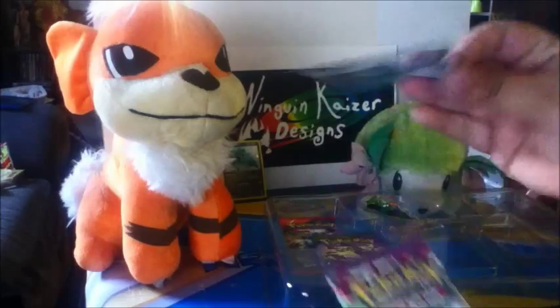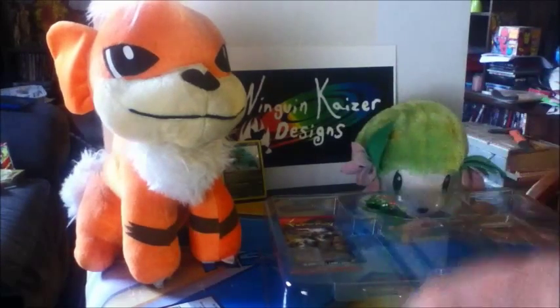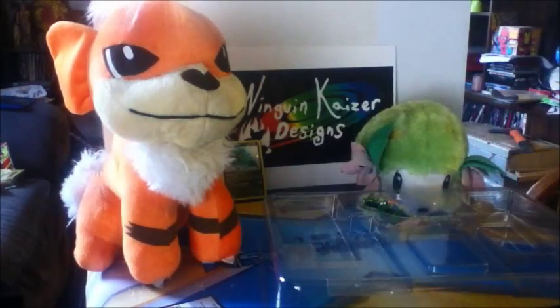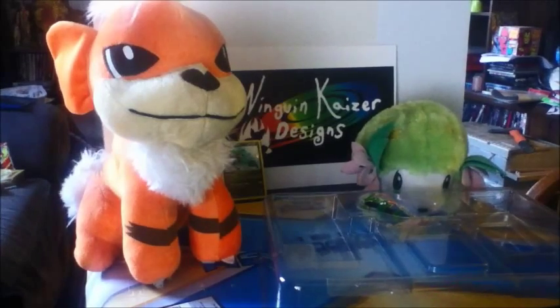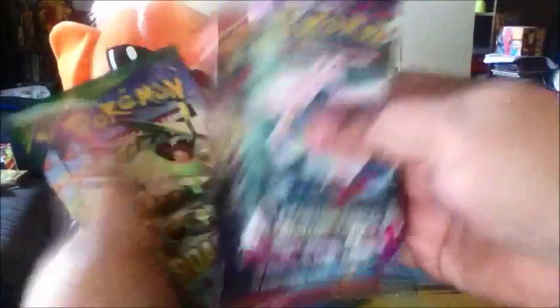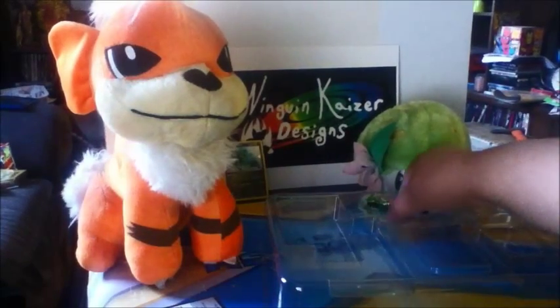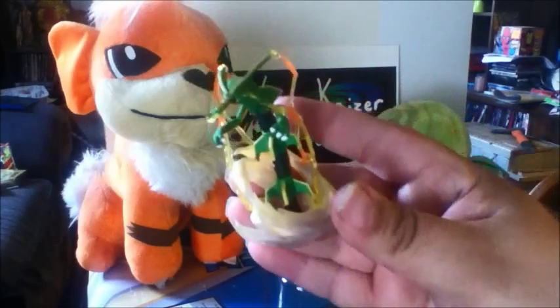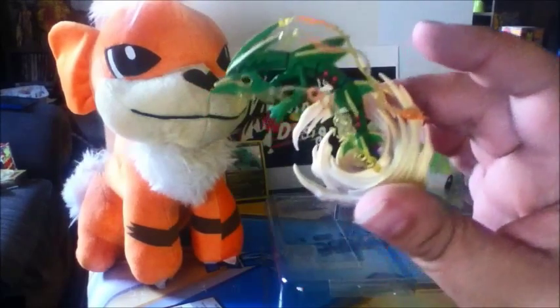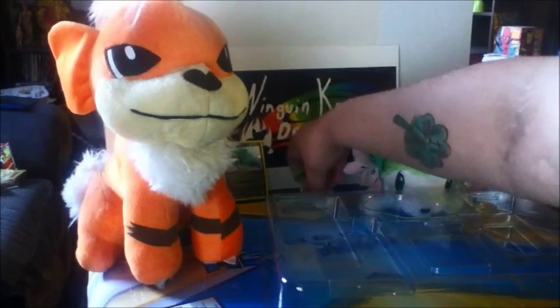Inside the box we got a code for the online game — you guys can have that one. I normally keep all of the codes because I enjoy them. We have XY Phantom Forces, XY Primal Clash, and two of the Roaring Skies packs. And also an awesome Mega Rayquaza figure to go with my figurine collection, which I absolutely enjoy. It's like coming out of the sky. It's amazing, I love it.